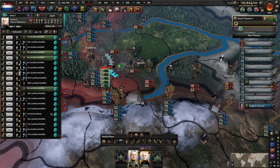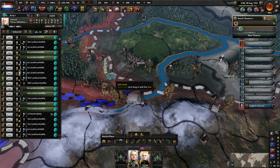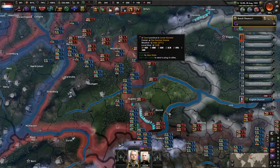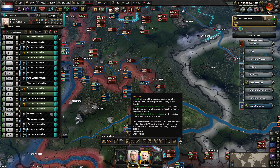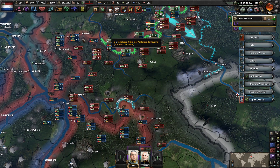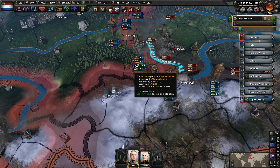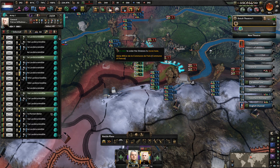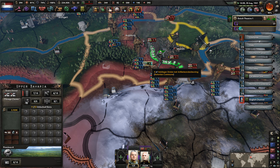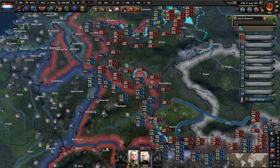First things first — hold position, we want to stretch you over two provinces. Take Munich. Once Munich has been taken, I'll send you guys here and your job will be to circle these different divisions and kill them off. That'd be nice — you really are our frontline units doing a lot of heavy lifting here. I do appreciate it and I hope you're getting decent experience, though you're actually not that experienced all things considered.